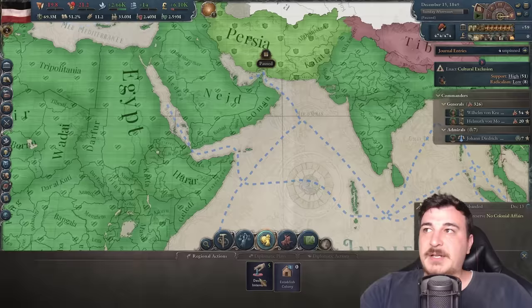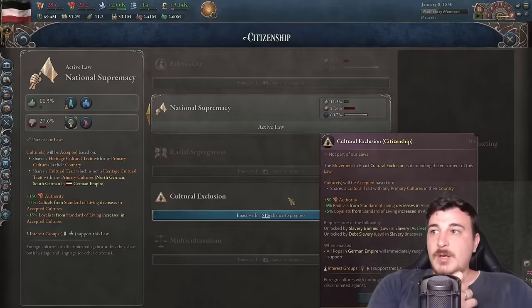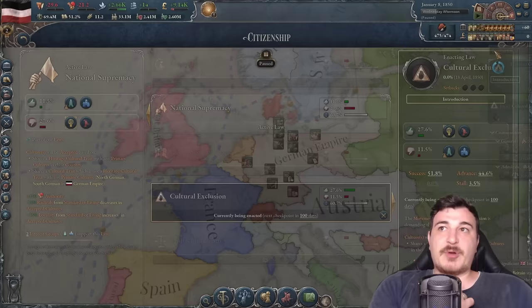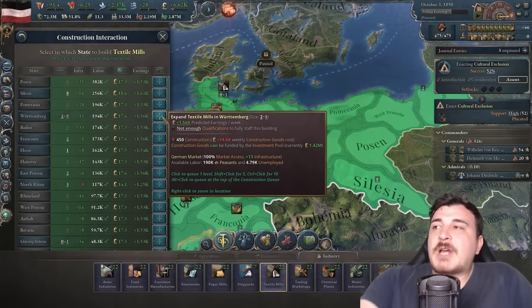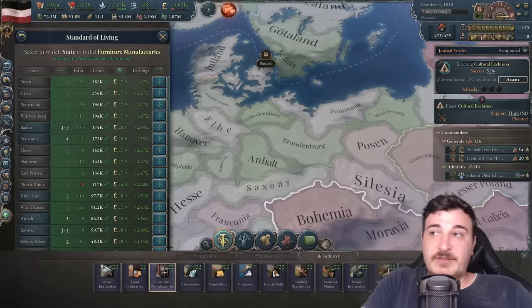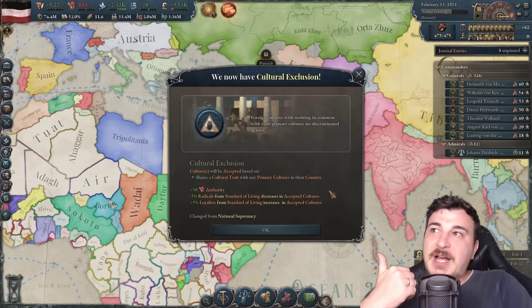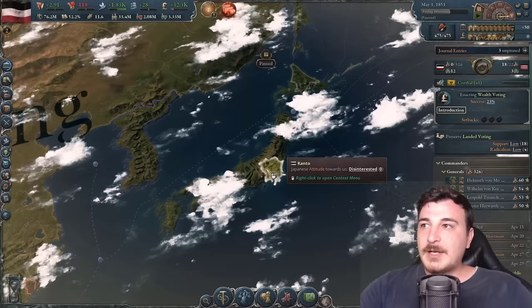We now have 55% success chance on colonial resettlement — hopefully we pass in time to make the armed forces happy. I've adjusted declared interests and will be attacking some nations in the Persian region. Building up to 20 naval bases and ships total for that fleet. Also switching to cultural exclusion away from national supremacy to get more accepted pops and hopefully more migrants. Time to queue up standard-of-living buildings: food industries, textile mills, furniture manufacturers — buildings that improve living standards and generate good revenue.